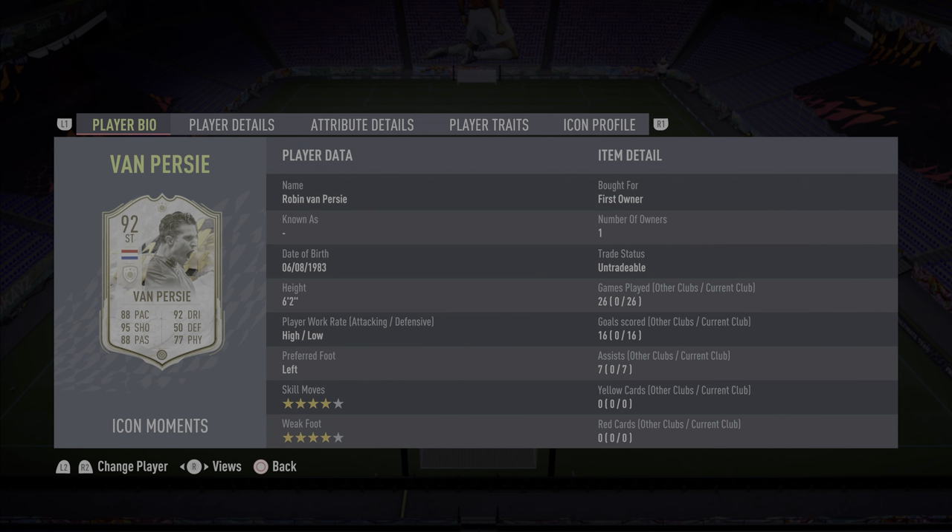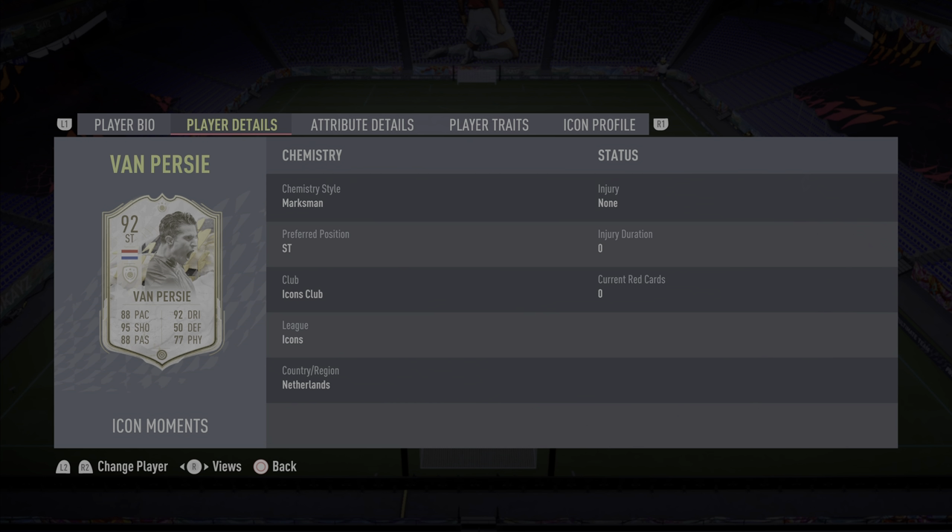Let's take a look at his card. Robin Van Persie, height 6 foot 2, player work rate high/low, preferred foot left — we all know about that left boot of his. Skill moves 4 star, weak foot 4 star. I've put a Marksman on him just because he's a target man.